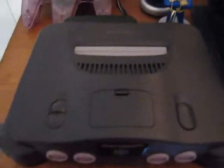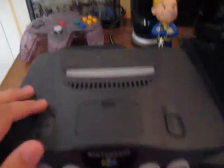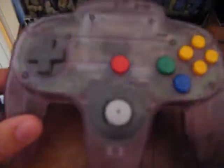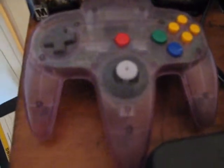And over here is the actual system itself — my Nintendo 64, it's just the black one. And then I have my, a bit more rare, the purple see-through Nintendo 64 controller.